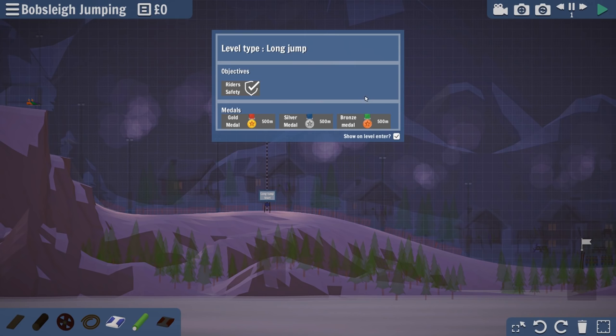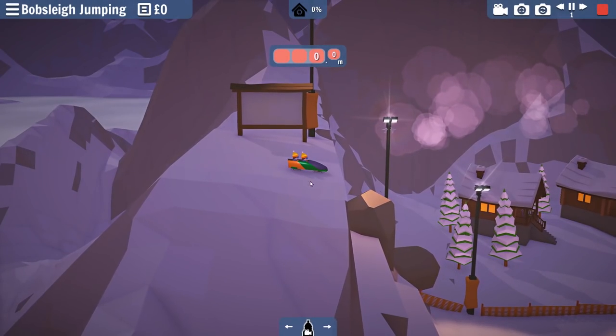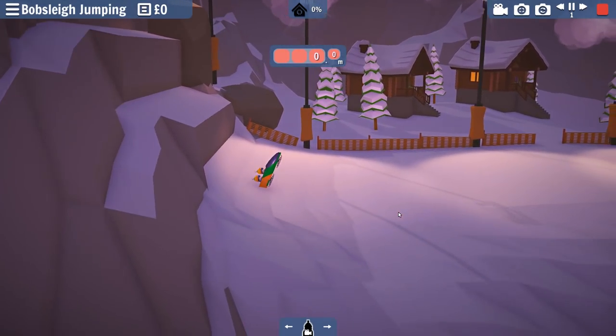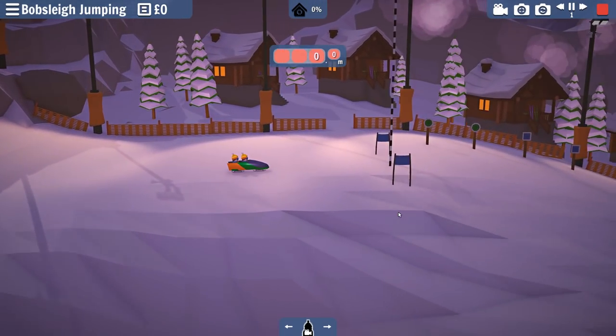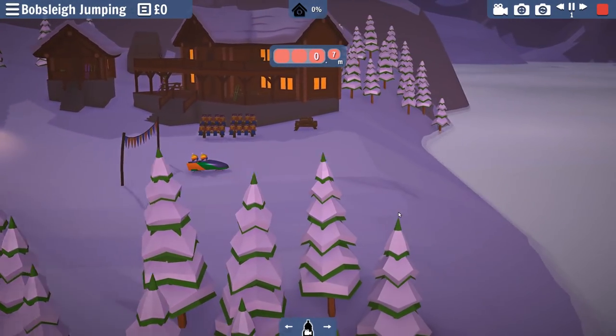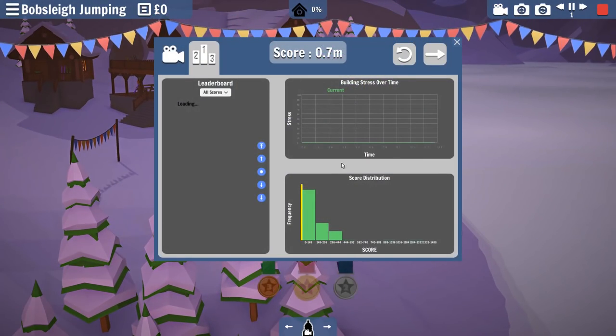Now we got some long jumps. We got to get a gold medal which is 500 meters - we can do that, and we can't kill any riders either. Goodbye guys, it was fun. You guys are really stuck in there, aren't you? 0.7 meters - that is pretty embarrassing. That should be the last spot on this list.